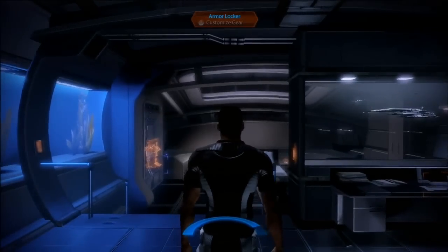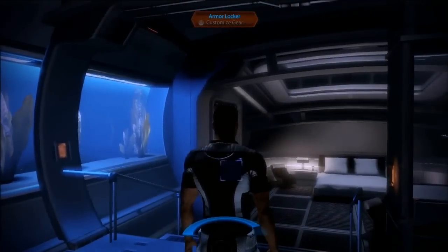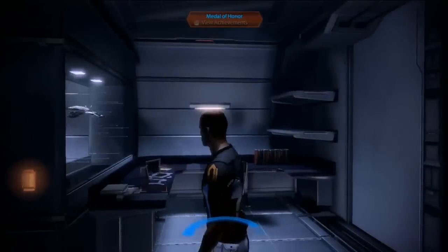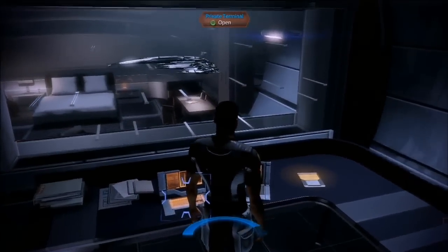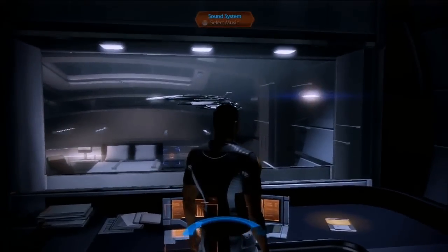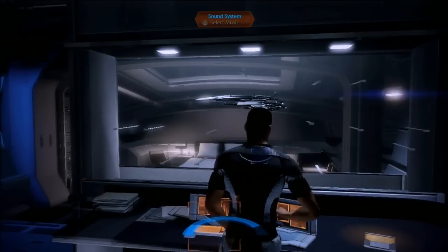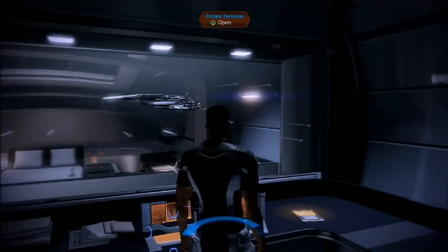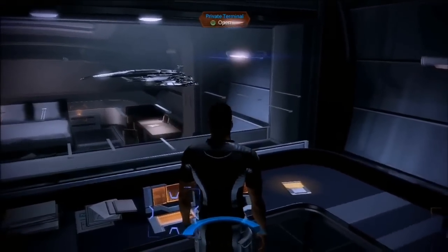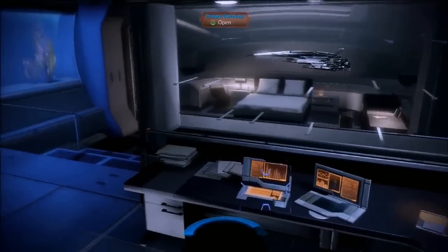Right now we're in Shepard's Quarters. We've given Shepard a nice personal space — after killing a bunch of enemies, he needs a place to rest. There's a terminal to access information, and a cabinet where you can acquire model ships throughout the game. It's a neat place to see all the different things you can collect. Right now we have the newest Normandy in there. You can also see your achievements.